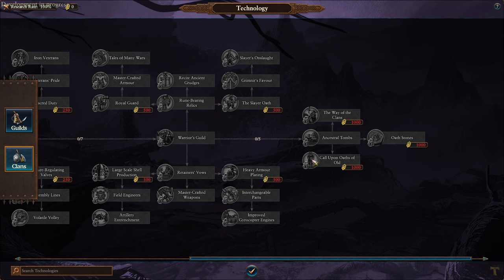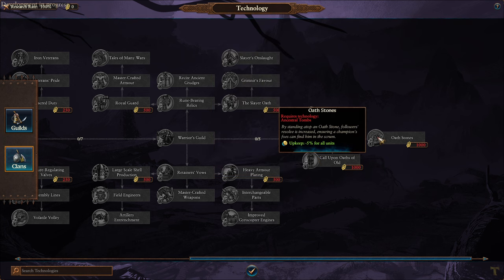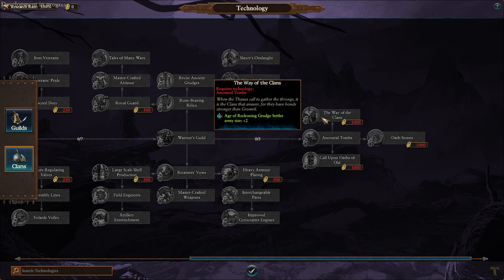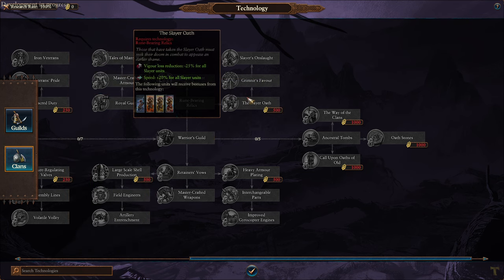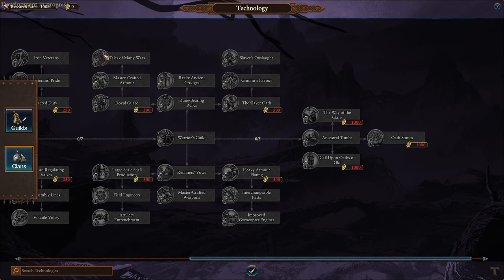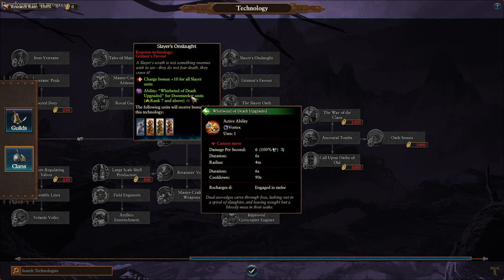Any cool new ability here? Grudge, Wound, Upkeep, Age of Reckoning. Wait - there was something there. Whirlwind of Death.